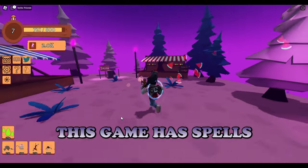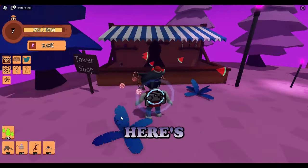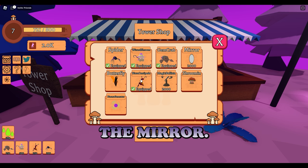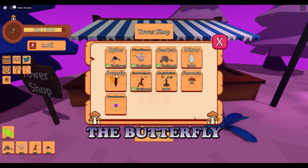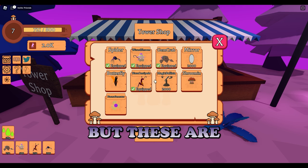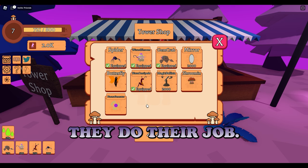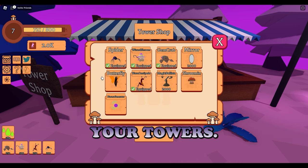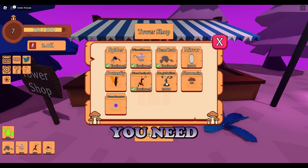It is a tower defense game, and let me tell you, it is a little bit fun to play if you're taking a break from some of your other games. You definitely need to try this out. It has spells, it has skins, and here's the tower shop - here's where you're going to do most of your buying. Right now I have the spider, the wizard shroom, gem crab, blaze centipede, shrooming, the butterfly, and the plasma generator. I have enough mana to buy the magic ballista, which is something you need in order to beat the hard modes.